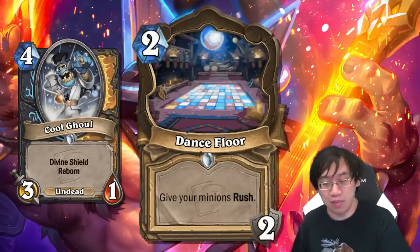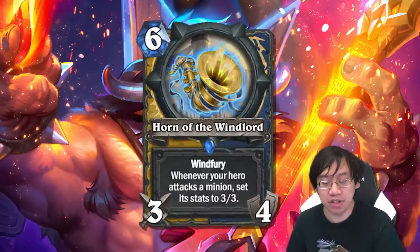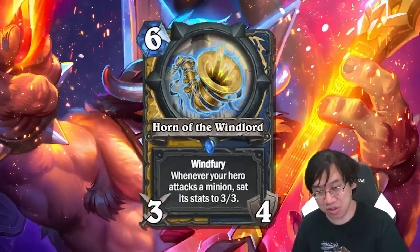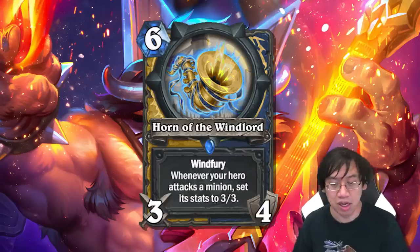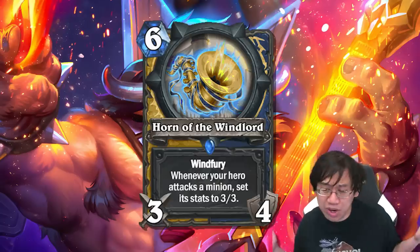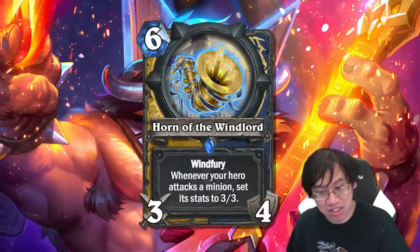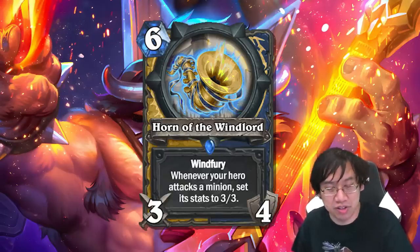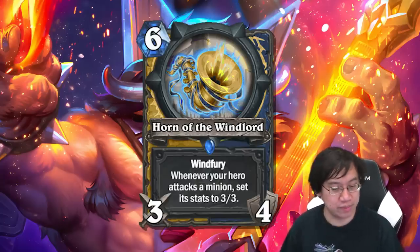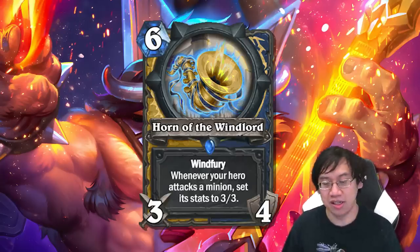Control Paladin and Control Shaman both don't exist right now, but Horn of the Wind Lord — a six mana three-four weapon with windfury that sets any minion your hero attacks to three-three — is a step in the right direction. The turn it comes into play it basically kills two minions, you only take six damage, and you have credit for killing two future minions. It's a really strong late game control card for both Paladin and Shaman.